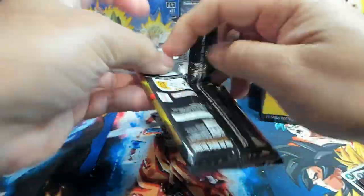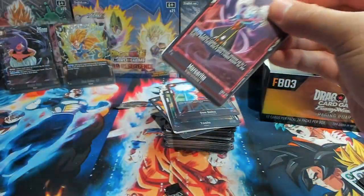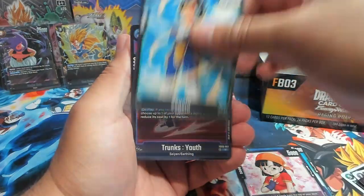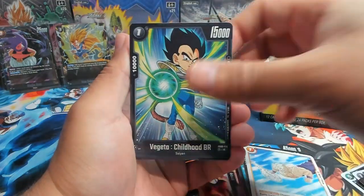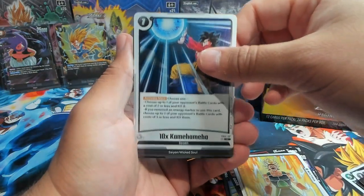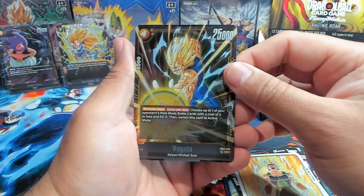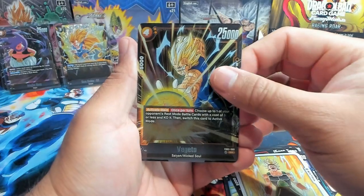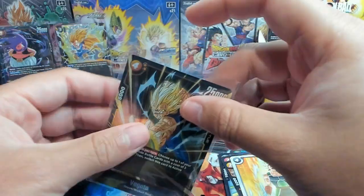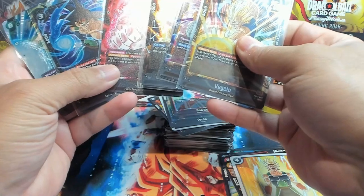We're almost done with the left side of the box. On this channel we like to start on the left — sometimes we'll switch it up but for the most part we always start left. We have Margarita, Kami, Pan, Vegeta, Trunks, Energy Absorption, Kunshi, Raccoon, New Legend, Times 10 Kamehameha, and let's go — Majin Vegeta right there, Wicked Soul Saiyan trait. We've got pretty much nothing but SRs on the left side — let's count: one, two, three, four, five, six — six already!